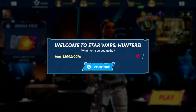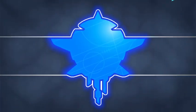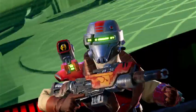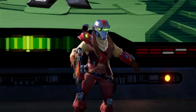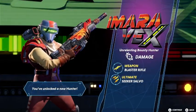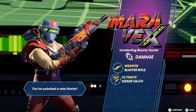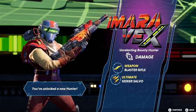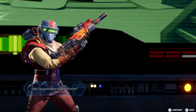This is my gamertag — I'll leave it there if you guys want to join up. This is our first hero that we unlocked. I like the intros of the characters — just the one so far. We unlocked this Hunter: an unrelenting bounty hunter, damage type, weapon is a Blaster Rifle, unlocked the Seeker ability. Very cool.